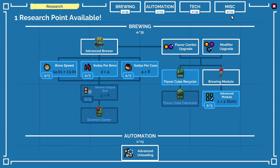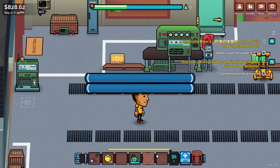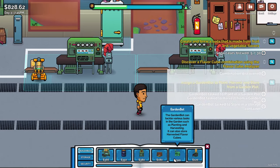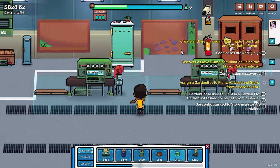First research available: I can now get my garden bot — I want that first. The garden bot can tackle various tasks in the garden such as planting and harvesting, and it can also store harvested flavor cubes.